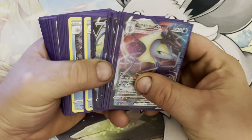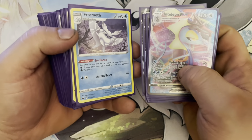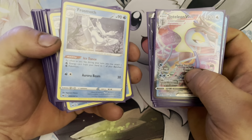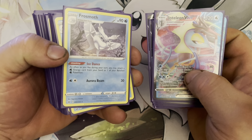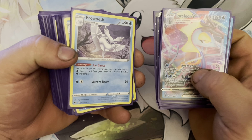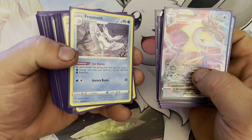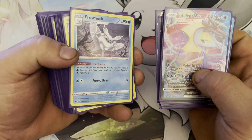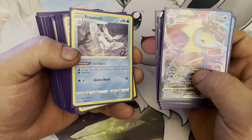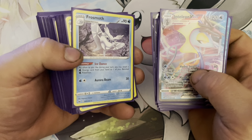That deck is Inteleon VMAX with Frosmoth, played by well-known player Toward Reclev. The cards in the deck span from Sun and Moon Team Up all the way to Sword and Shield Darkness Ablaze.